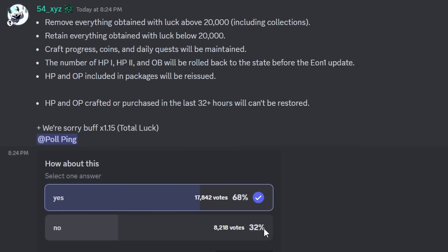So this is the most recent poll. It says: remove everything obtained with luck over 20,000 including collection. Retain everything obtained with luck below 20,000 - okay, I agree with that. Craft progress, coins, and daily quests will be maintained - perfect. The number of heavenly ones, heavenly twos, and oblivions will be rolled back to the state before Eon 1. Heavenly pot and oblivion potions included in packages will be reissued. And the heavenly twos and oblivions crafted or purchased in the last 32 hours can't be restored.